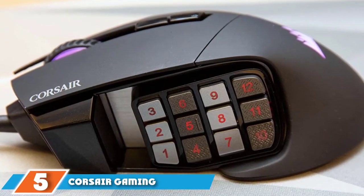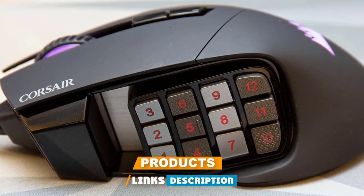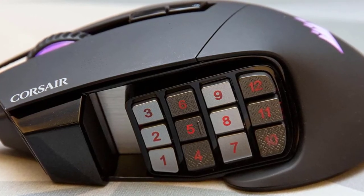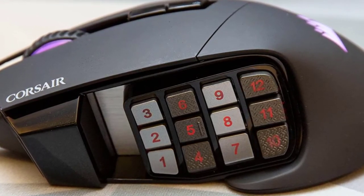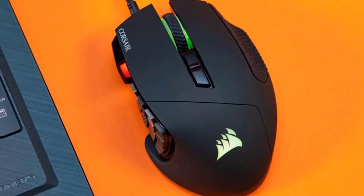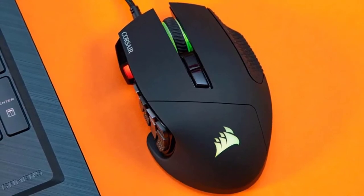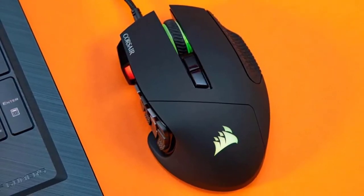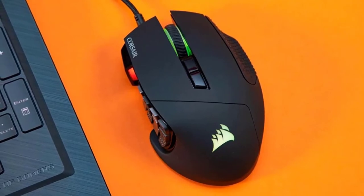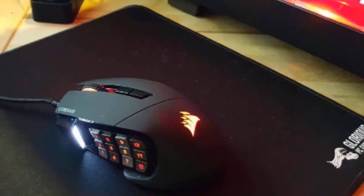The number 5 position is held by the Corsair Scimitar RGB MMO Gaming Mouse. Thumb buttons are one of the features that truly sets MMO mice apart from standard gaming mice. MMO gamers have different hand sizes and different ways of holding their mice. Corsair has found a very smart solution with their key slider technology. You can slide the thumb buttons a range of 8mm and lock them firmly in place to find a position that will feel comfortable and reduce the risk of accidental button presses considerably.